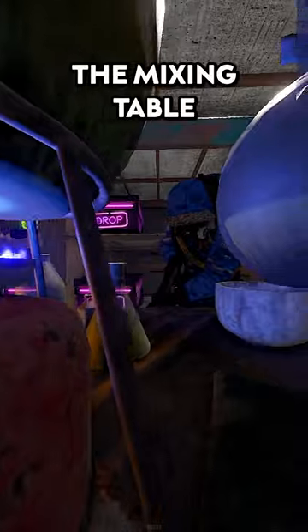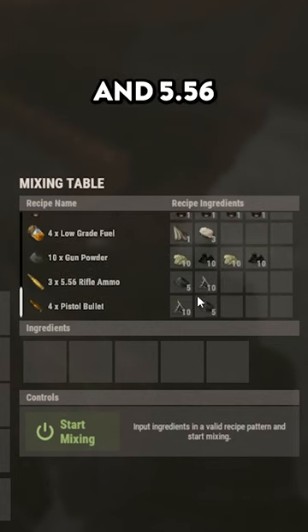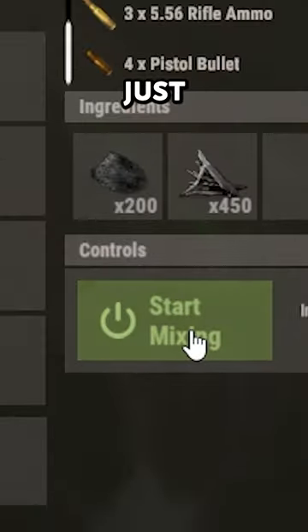But did you know you can use the mixing table to craft much faster? Down the bottom of the recipes list you will see pistol ammo and 556. To craft pistol, the metal fragments go into the first slot and the gunpowder in the second. To craft 556 ammo, just reverse it.